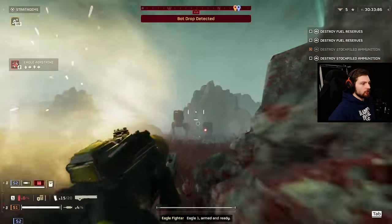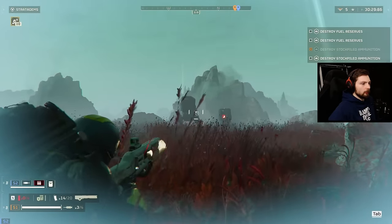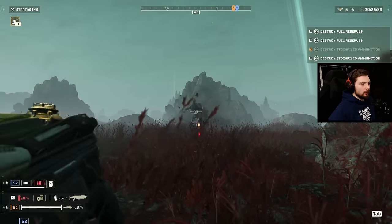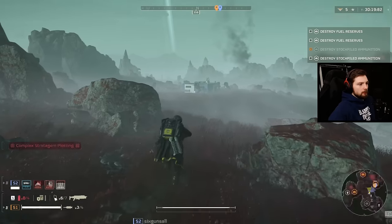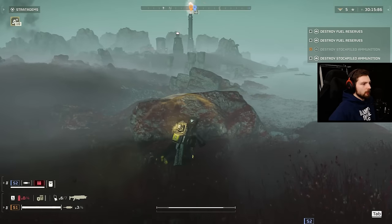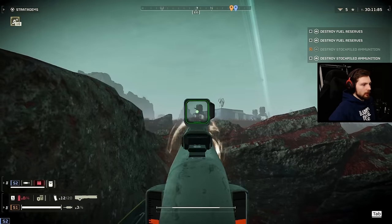Look at the shield generator — just protects me. Obviously it goes away after a bit, but three or four or five shots that might kill you, this thing just goes nope. Once you get this, that's it — you're only gonna run this. I don't try it too much on the bugs, maybe I'll try it. But for the robots it's an absolute must.